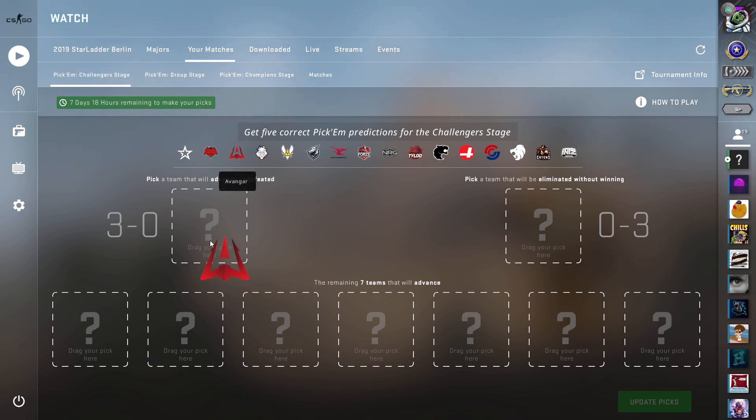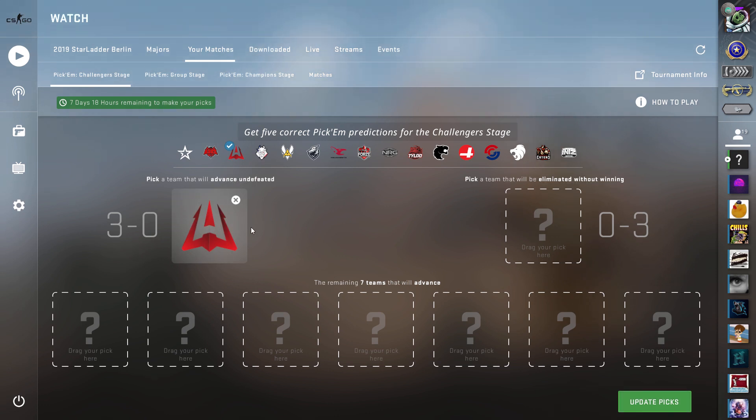For the 3-0 slot, I'm putting Vanguard — I think they can beat some teams here, though I don't think they'll actually 3-0. I'm putting them here because I don't want to risk losing one of my easy five advancing picks. For 0-3, you want to put one of the low-tier teams. Some people are putting HellRaisers or Complexity, but I'm going ahead and putting this team as 0-3.